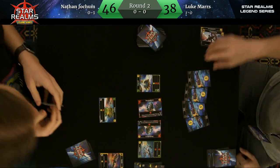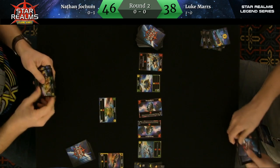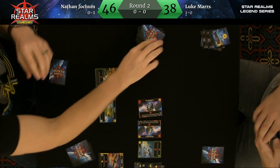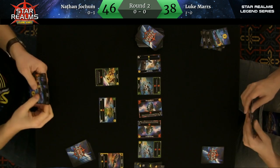He takes another two Command Centers. I told you he likes bases, man. Now, this is interesting — there's a Cargo Pod and a Swarmer. Why not Cargo Pod Swarmer here? That's an interesting play from Luke. I guess he was going for more combat here. Interesting that he scraps that.